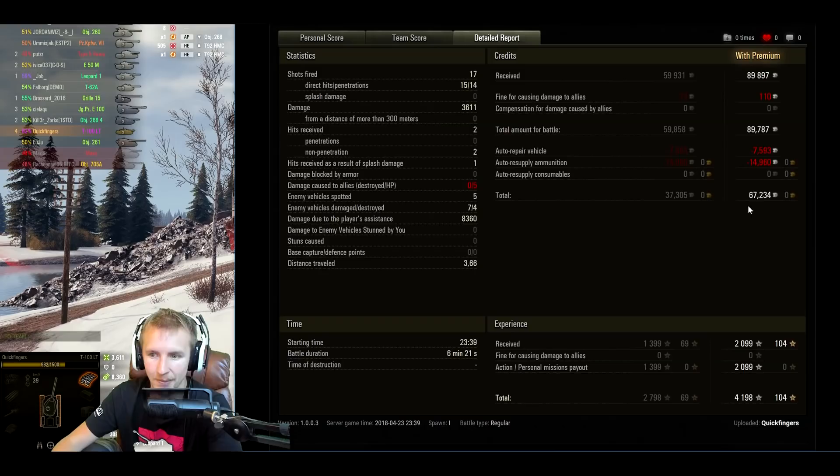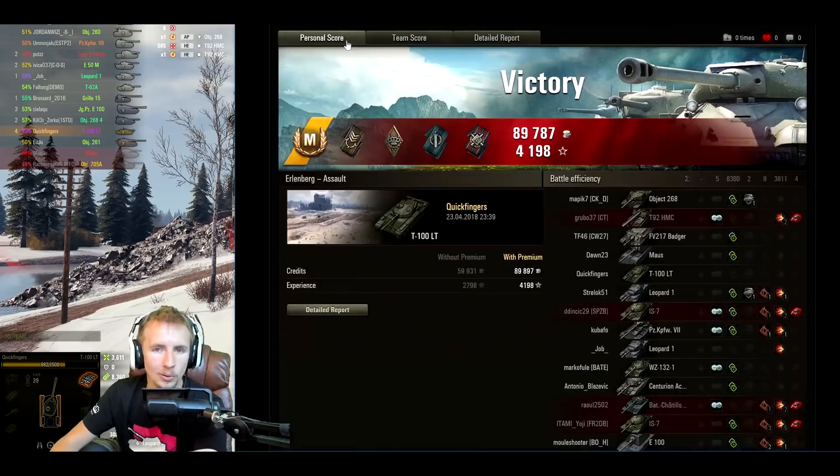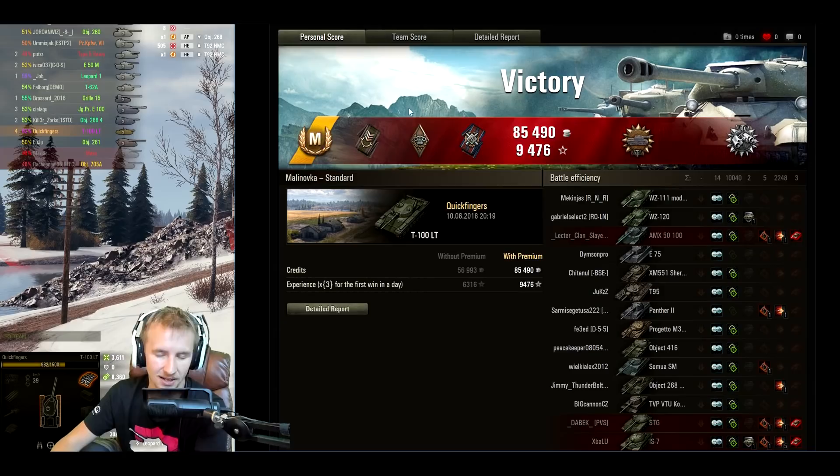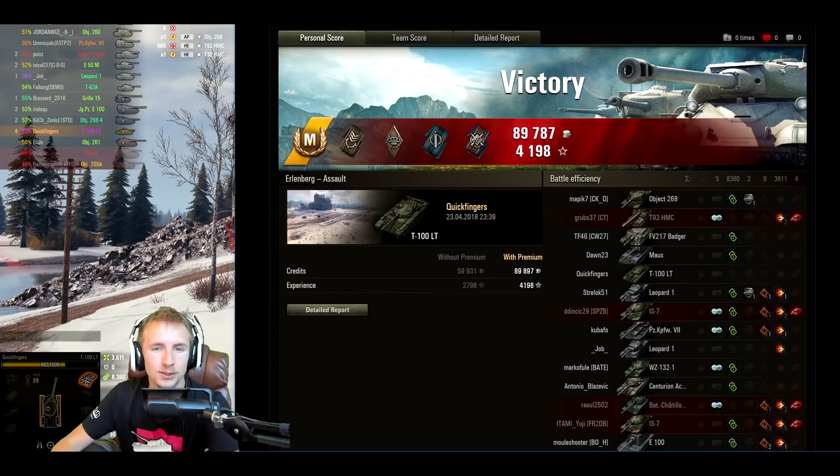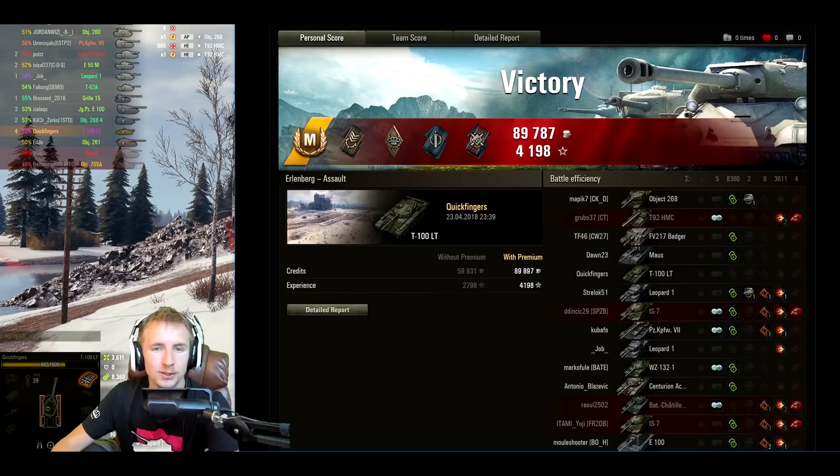Don't get me wrong — not all of my T100 LT games are like this; these are the ideal scenarios. If light tanks could be this influential on all maps, we wouldn't be seeing most tier 10 light tanks sitting at around 48% win ratio on average. Hopefully these two rounds give some food for thought for any budding scouts out there. For me it's so satisfying to play in arguably the underdog and come out on top. If you enjoyed this video give it a thumbs up, and let me know in the comments what you think about the state of light tanks — specifically pure scouts. As always, thank you so much for watching.